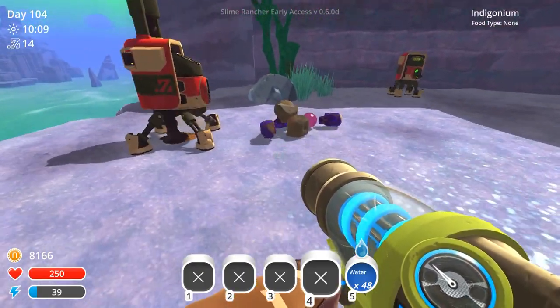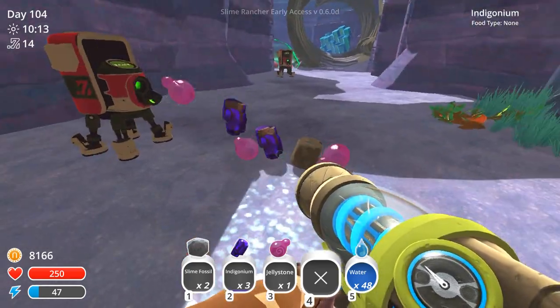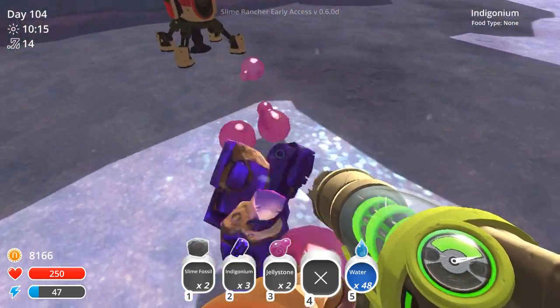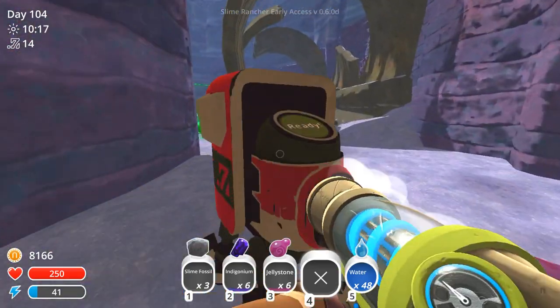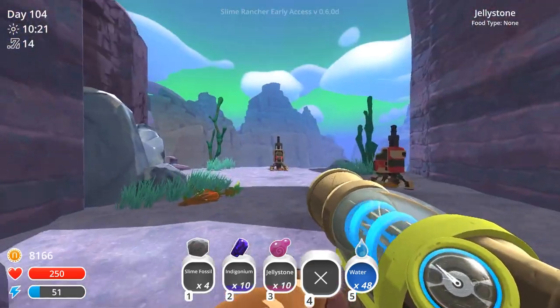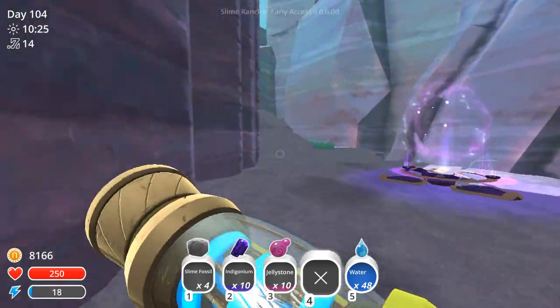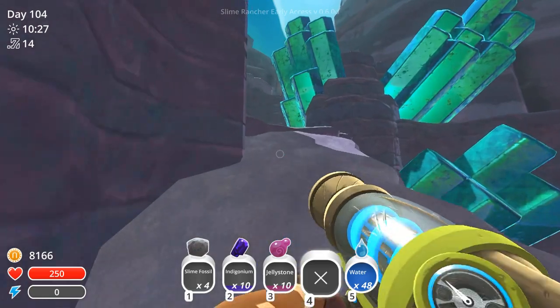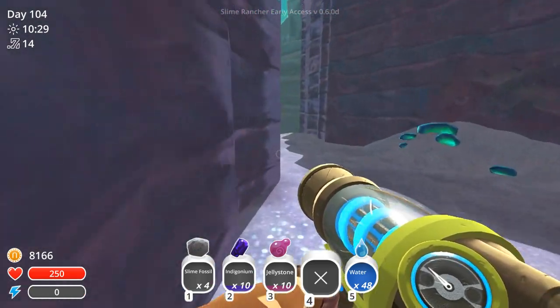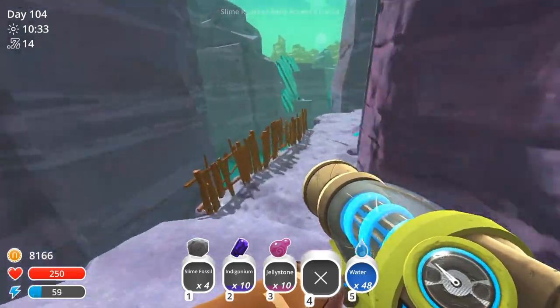Diamond! Diamond! Darn it - no diamond. Come on, give me a diamond! Darn! I'm going to be so thrilled when we actually get a diamond though. That's okay - a few fossils, indigonium, jellystone. Not bad to have. And I think the drills are actually at the entrance to the quarry, so I think I need to make a jump. Let's wiggle down here.